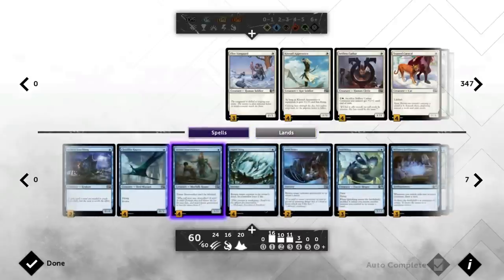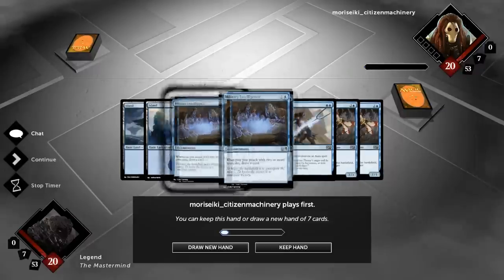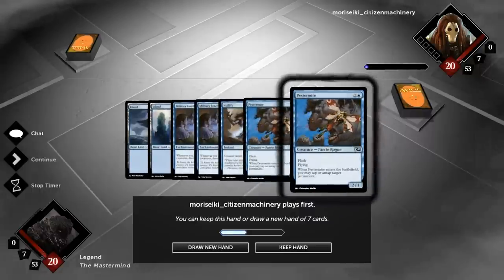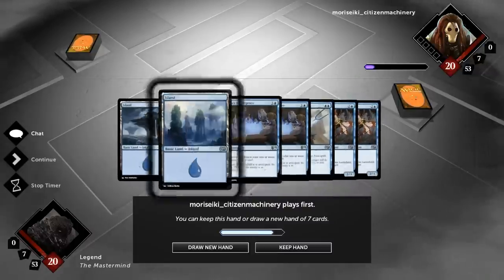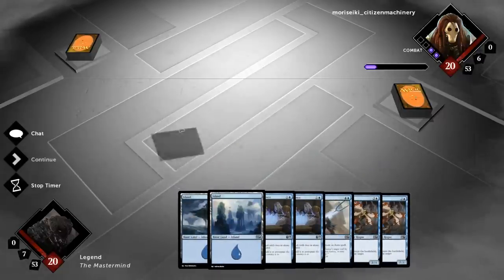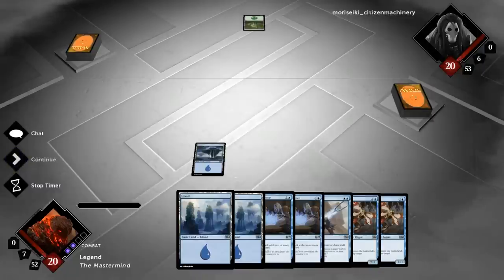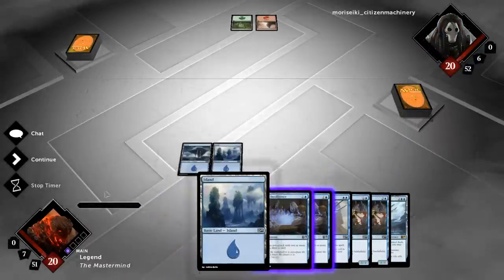Let's look at our opening hand for game one — we're on the draw. We have double Military Intelligence which is nice, although we're missing one- or two-drop creatures. We do have double Pestermite, so if we draw a third land we might get two Pestermites down. We have lots of one-drop creatures to draw into, so not an ideal hand but I'll try it and hope to find some early creatures or at least a third land.